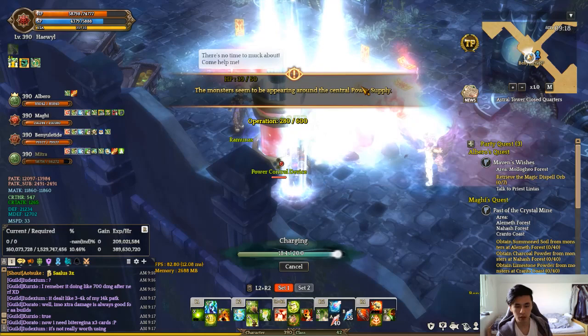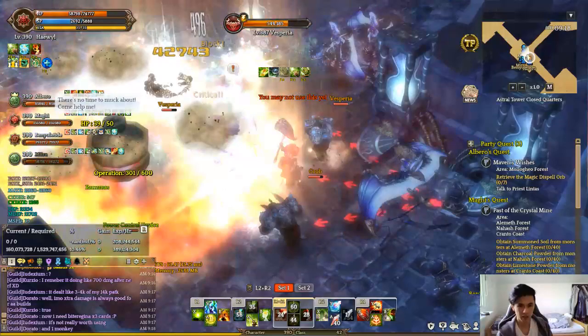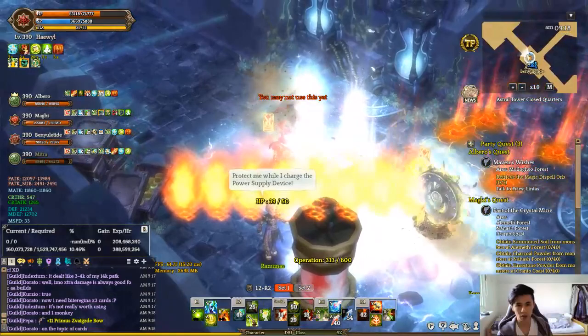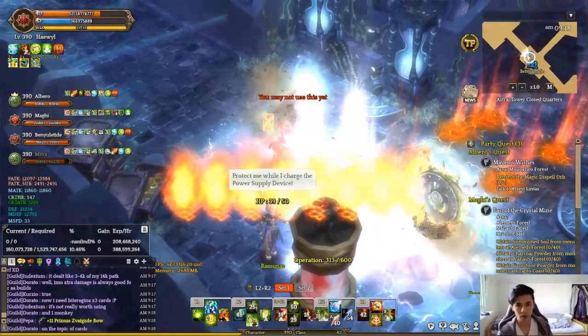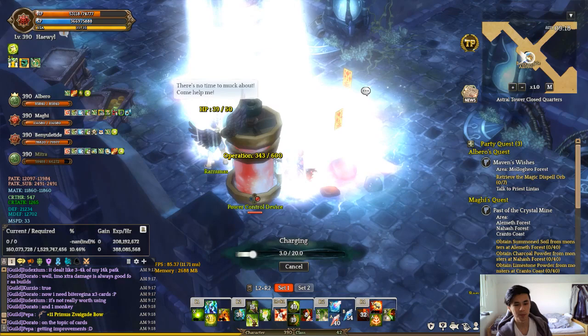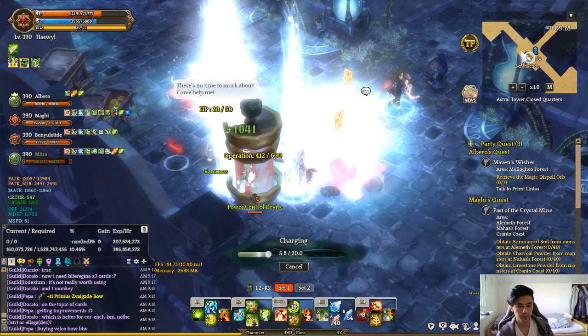You always want someone in the middle part, because there are monsters like archers and stuff spawning randomly there — they do 3 damage and Ramnas only has like 50 HP. The more people that are charging the power control device, the faster it goes. So if you don't have anything to do, charge the control device.